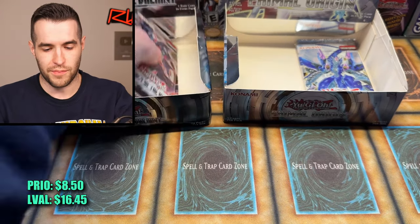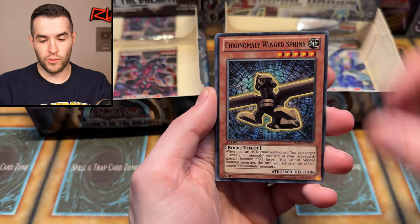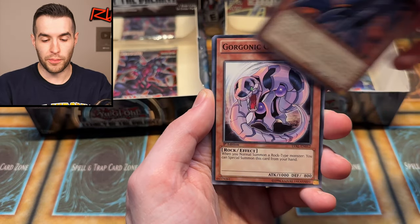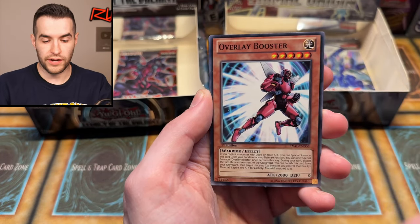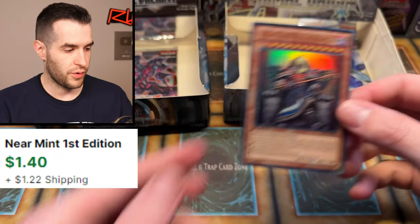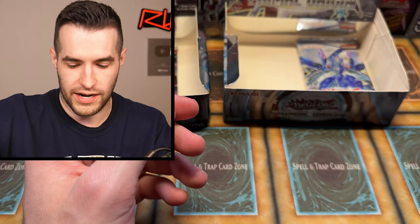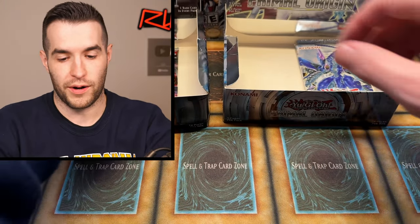We have Gorgonic Golem, Chronomaly Wing Sphinx, Interplanetary Purpley Thorny Dragon, Gargoyle, Dragon Ritual, Overlay Booster, and a Gravekeeper's Oracle. Dude, we are pulling Gravekeepers left and right — this is insane. Gravekeeper's Oracle again — that has a Speed Duel Terminal Pack 1 printing. We are down to only three packs left. Primal Origin, let's go!